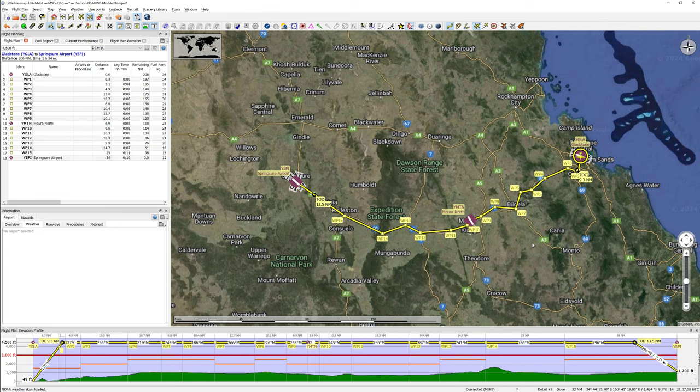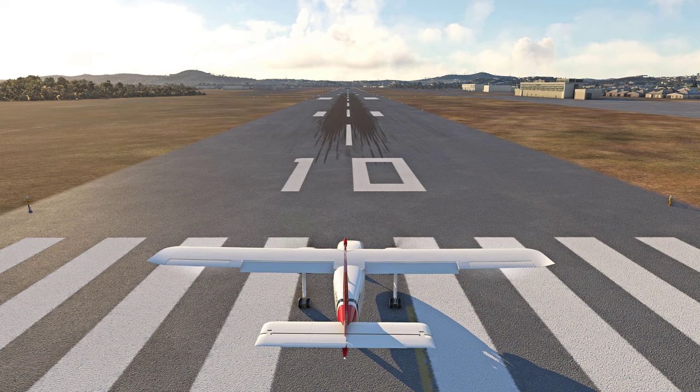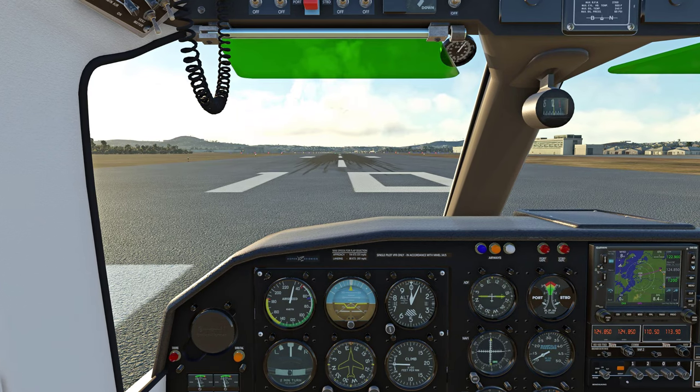So lined up on runway one-zero at Gladstone. I don't think Gladstone gets a lot of love in the flight sim content creation space, so there you go Gladstone — someone loves you. I enjoyed my time there, a special time in my life. The last time I flew in and out of Gladstone in real life would have been on a Dash, probably the 300 series. I remember flying in a Shorts 360 — that's how long ago it was. Ansett used to do milk runs up the coast.